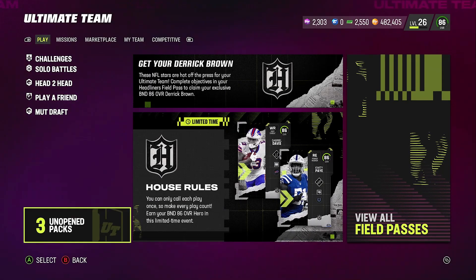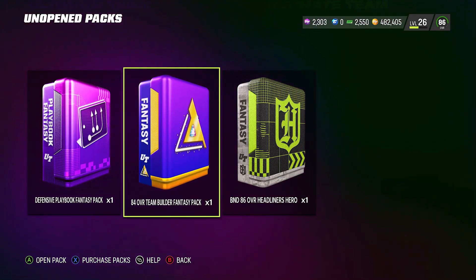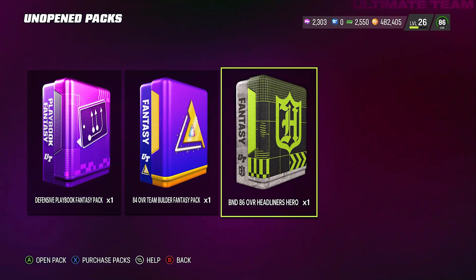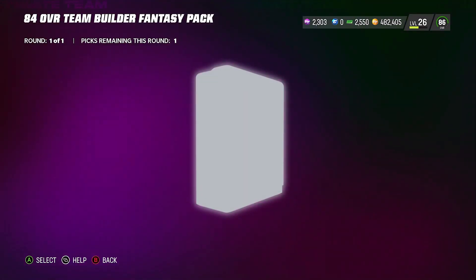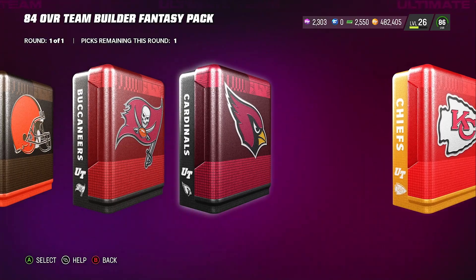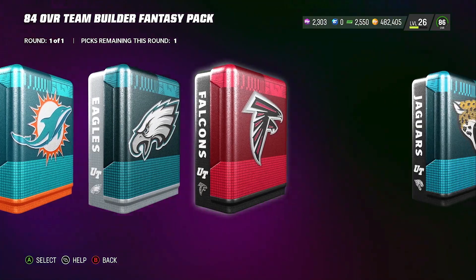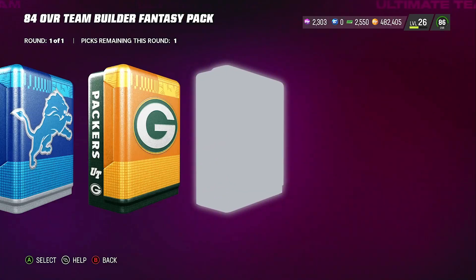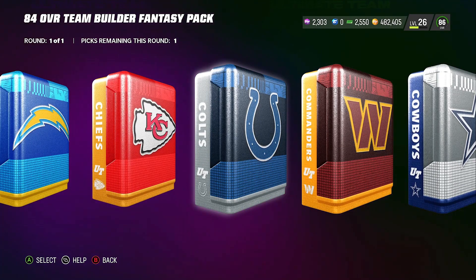So you can see right here — here's the 84 overall Team Builder fantasy pack and here's the 86 overall Heroes pack. I'm going to show you the Team Builder one, but I'm not going to pick my particular player right now because I might use someone in a set — I don't know what I'm going to do yet. But yes, they're going to be auctionable. So if you complete those objectives, you'll get a free Team Builder player, which is worth it because they're going for like 40-50k.